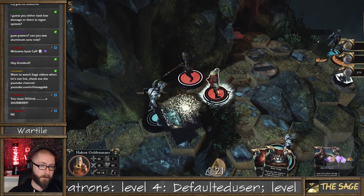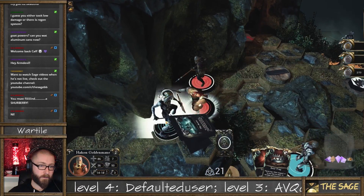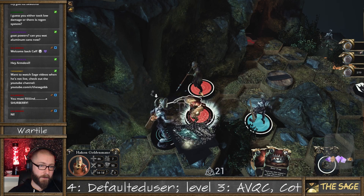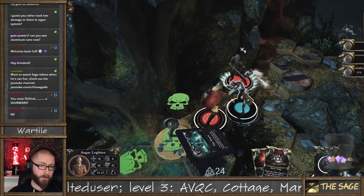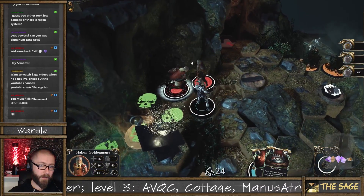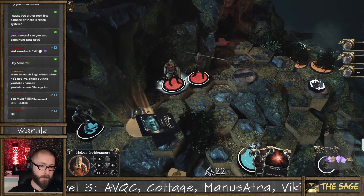No he doesn't. Oh, that's a crit — that's cool. Poke him until he dies. Poke him, poke him some more. There's poison — poison sounds bad. Let's get out of the poison, and maybe use this thing to heal that guy. That sounds like an excellent idea.